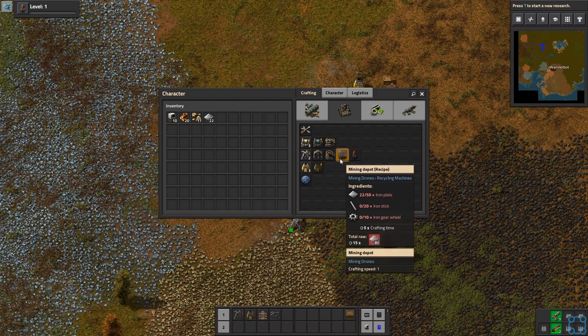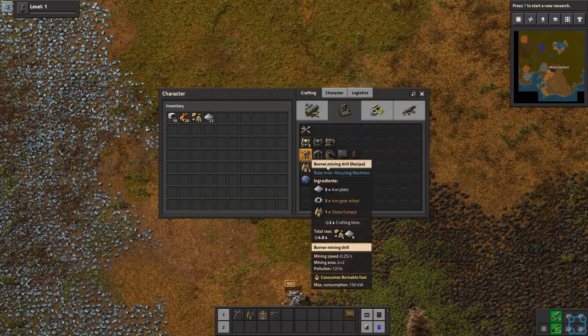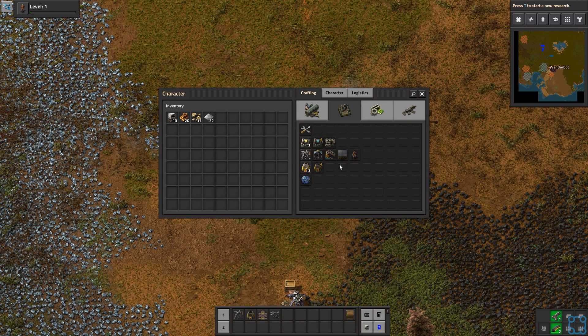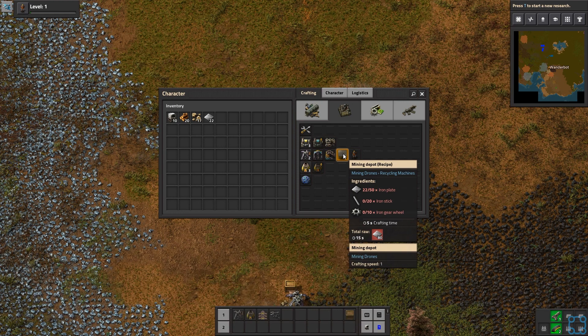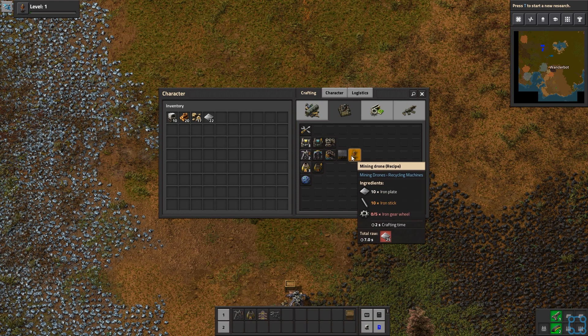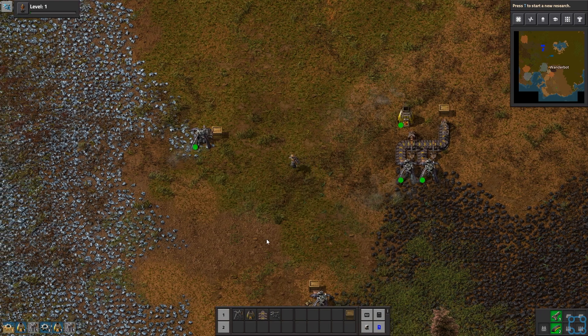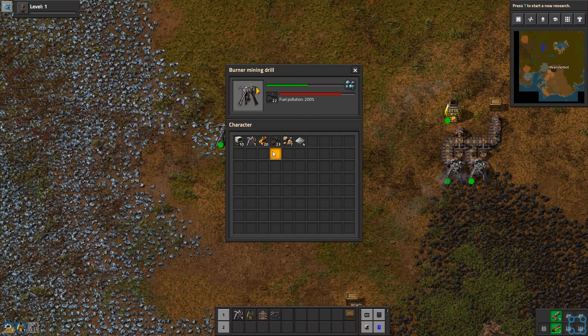Mining drones! There's a mining depot — I want to try this. We need to get a lot of iron but I'm curious how mining drones work. It's another one of the various mods I have. Maybe it works pretty well. Does it require electricity though? We're going to need a lot of iron for this. We've got some coal on the way — should be enough to fuel most of this.